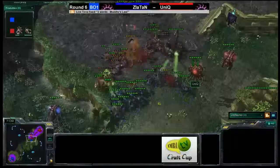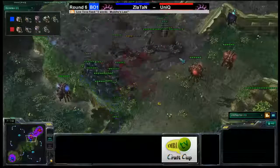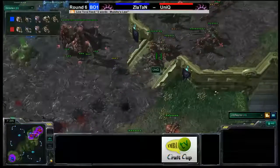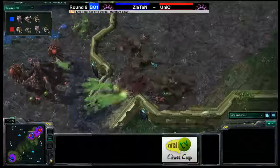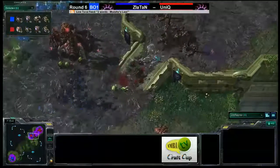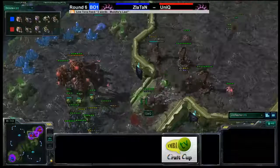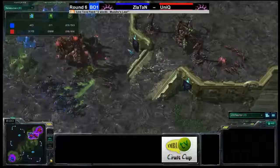Giant battle going on between drones, queens, and roaches, with Spinecrawlers doing poking damage. It looks like all those drones got taken out — there's only one drone left for Zlatan — as Zlatan moves to the back of the drone line trying to take out Unique. He's going to successfully take out this expansion. The Spinecrawlers are moving up the ramp, which is probably a very good move. If those Spinecrawlers can get down — and yes, all three do get down — Zlatan's in big trouble. Zlatan's got no economy at all.